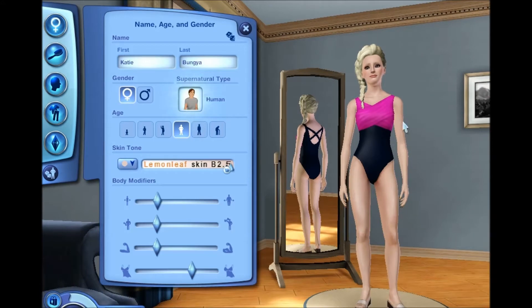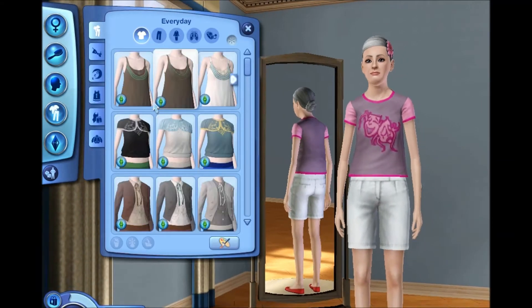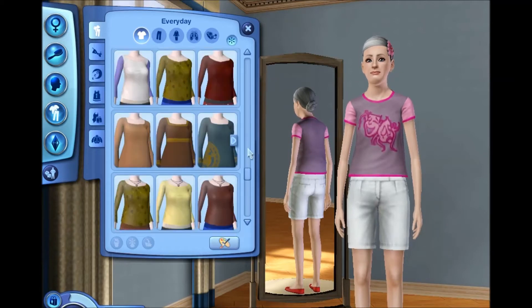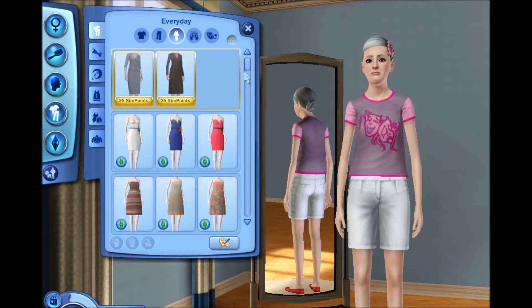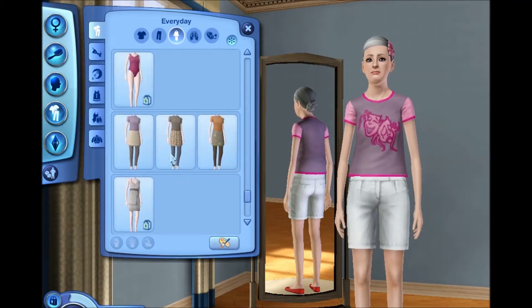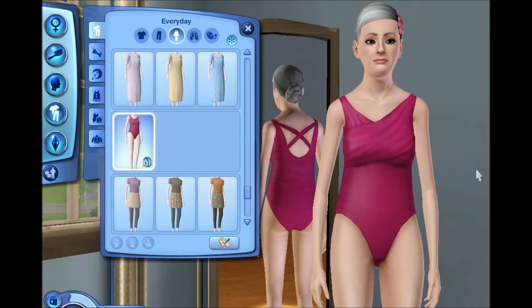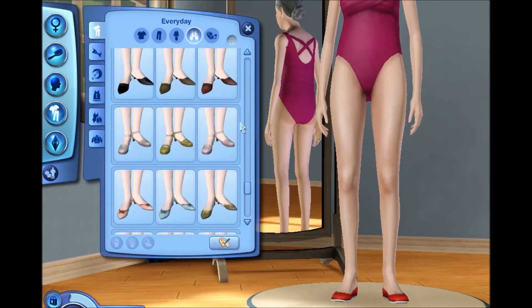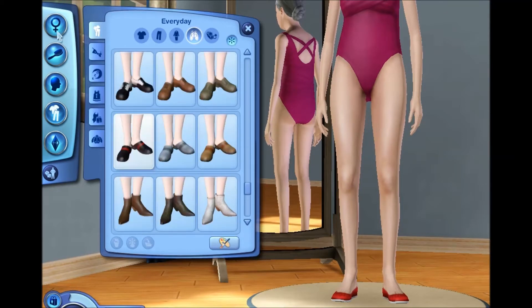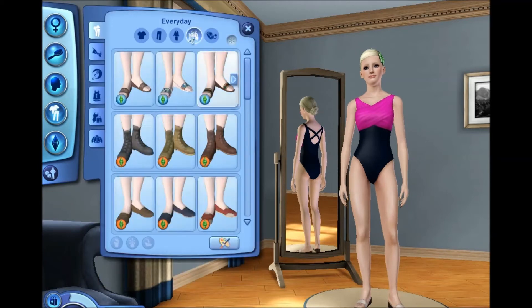I believe each age group has an outfit, so we're going to go ahead and check elders and then go backwards to toddlers and children. For elders - they don't have tops, but they have one-pieces for sure. I looked this up and tried to do my research before making this video. There you go - it's basically the same as the young adult one, just a different color, but we can always change colors. I don't think this collection comes with shoes - I'm pretty sure it doesn't.